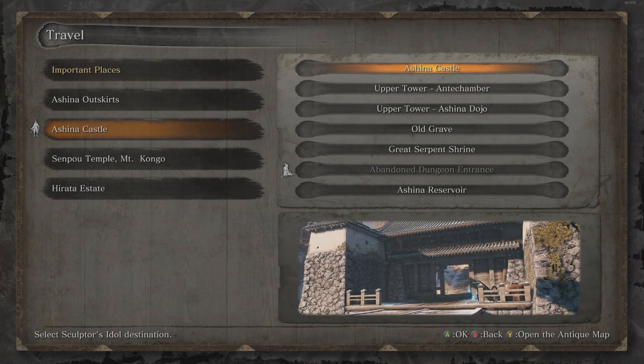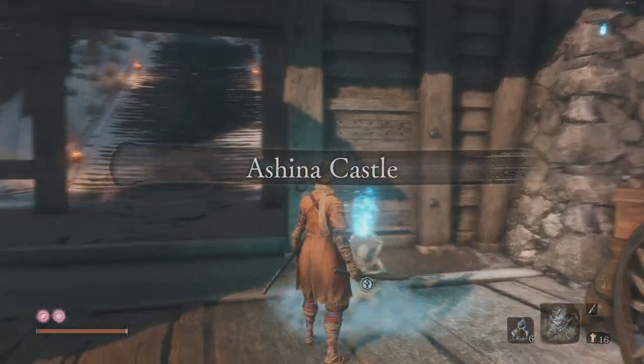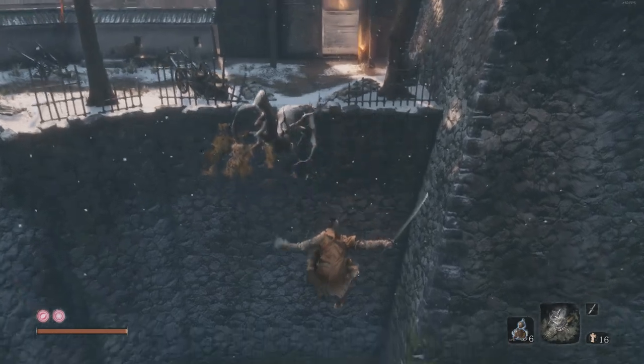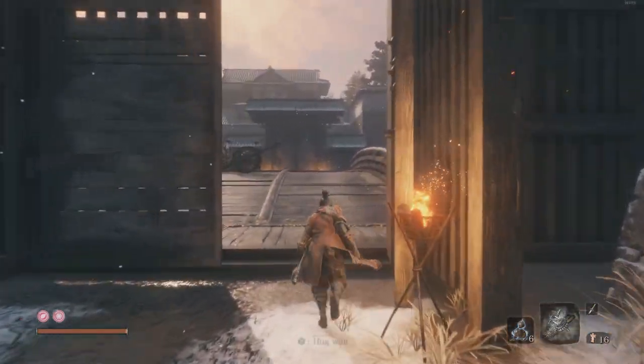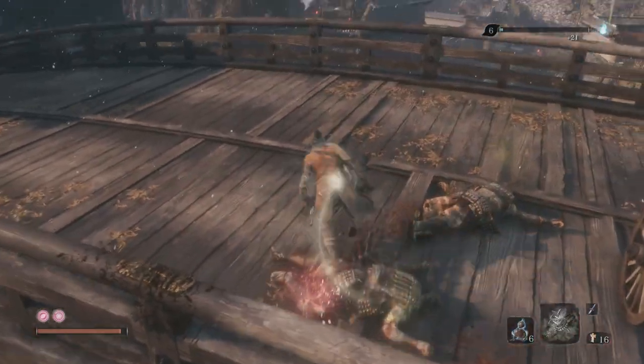Hi! Welcome to Sekiro. We're doing the Ashina Reservoir — that's in Ashina Castle. If you've been playing along with this guide you should have enough coin purses now to get the prayer bead from the abandoned dungeon, so we're going to start with that. There's lots to do in this video so click show more in the description for the time codes to jump to different bits.